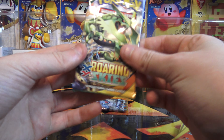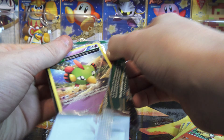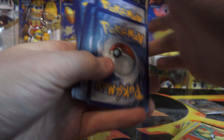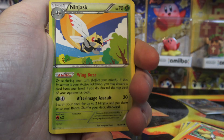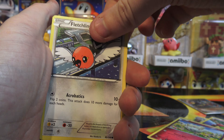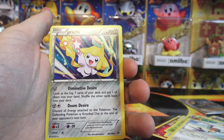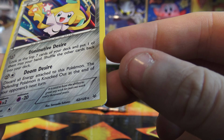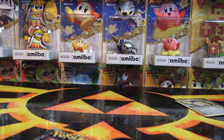But we have Roaring Skies here. So let's add a Shaymin to our Primal Groudon EX pull. This pack's a little warped as well, but it's not as bad as the other one. We have Skyfield, Ninjask, Dustox, Natu, Togepi, Fletchling, Exeggcute, Taillow, Reverse Meowth, and the rare is — oh, awesome — a Holo Jirachi! Very cool. So, not a Shaymin, but I will take it.